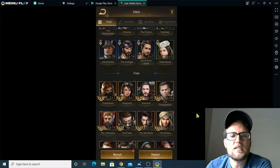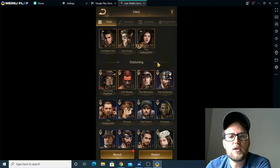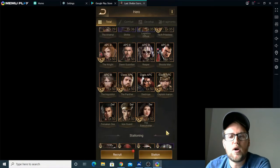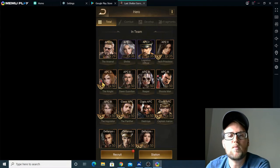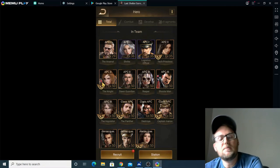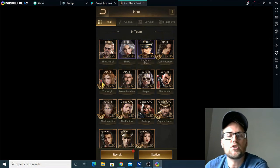This one is easy. It's going to be Viscount first row, Tech Priestess second row, and then third row it is Knight. If you don't have Knight, you can put Dragon Dray at third. That is the best fighter hero APC that you can have in S3.